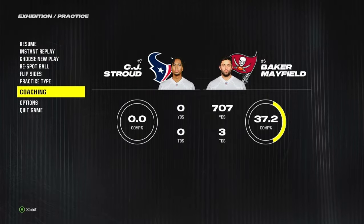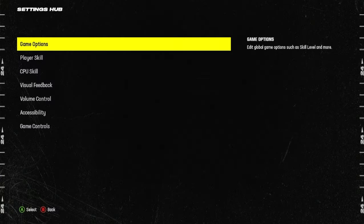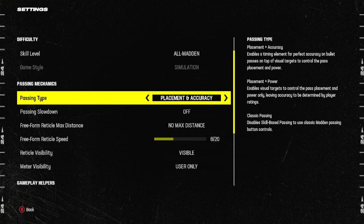First, I just want to show you my settings. The way you get to freeform passing: you go to Options, Settings, Game Options, and then you go to Passing Mechanics, and you're going to go to Placement Accuracy — make sure this is on.